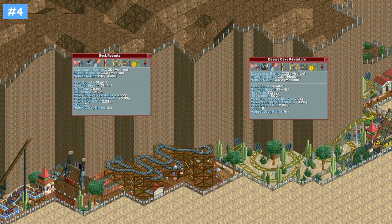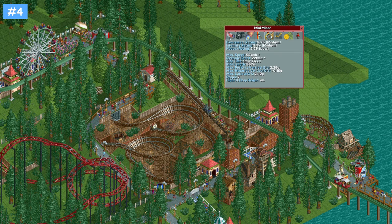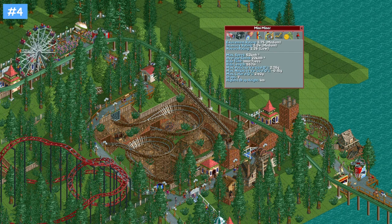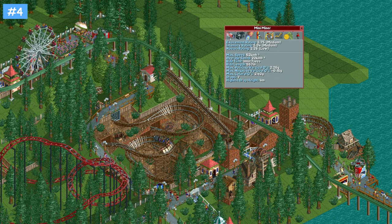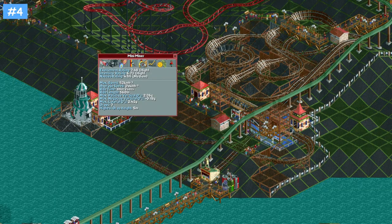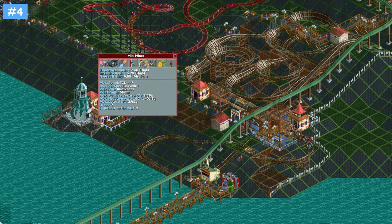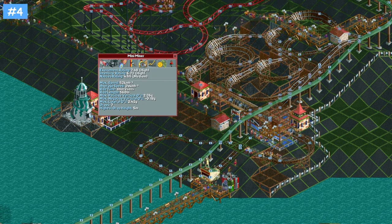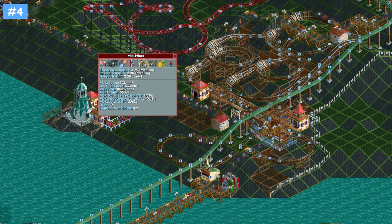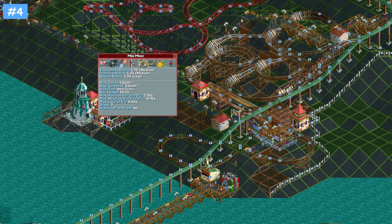One method you can use to hit these smaller intensity ratings is purposefully hitting what's called a stat penalty. Each coaster type has a unique set of requirements such as length, drop height, or hitting a lateral g-force value. If it doesn't meet one or more of these requirements, you get a stat penalty on your excitement, intensity and nausea ratings. For the majority of coaster types, this is a simple division by 2 to all of the stats for every requirement you fail to meet. For example, reducing the first drop of a mine train coaster from 5 metres to 4 metres — below the minimum drop height requirement — induces the stat penalty and produces an intensity and excitement rating of around the 3.5 mark.